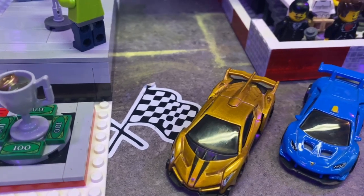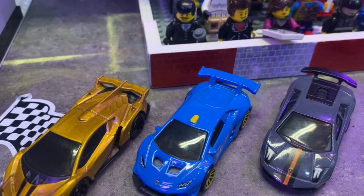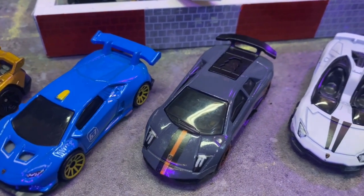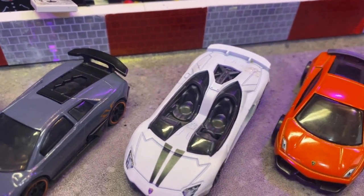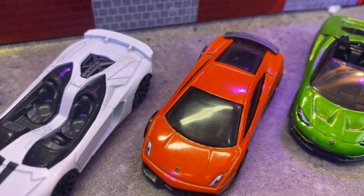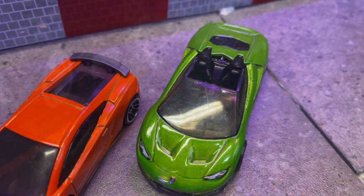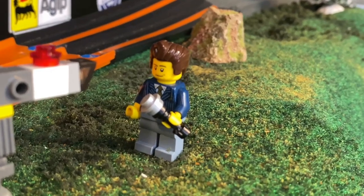Let's meet our drivers. In the front row will be the gold Lamborghini Venemo, alongside him the blue Lamborghini Huracán. Second row will be the black Murciélago beside him, and the driverless white Lamborghini Aventador — good looking, right? In the back row will be the orange Lamborghini Gallardo alongside the green Lamborghini Centenario Roadster. Six drivers today, six laps — driver with the most points will win today's event.